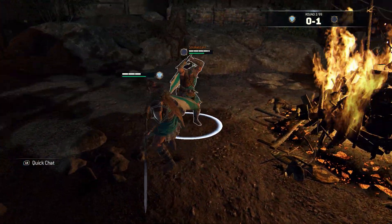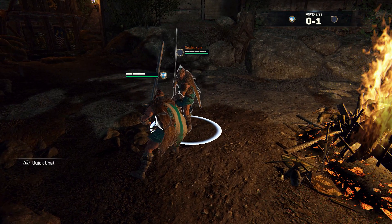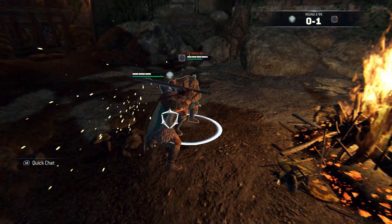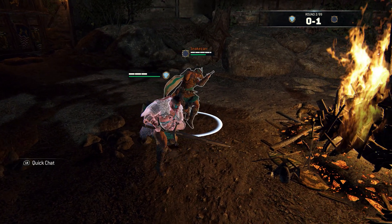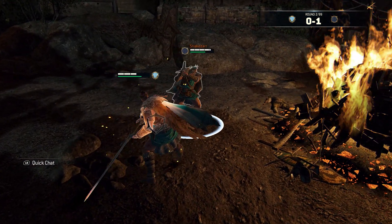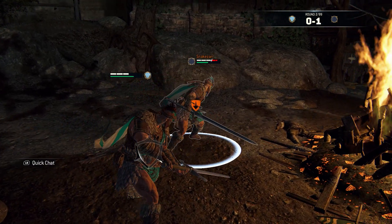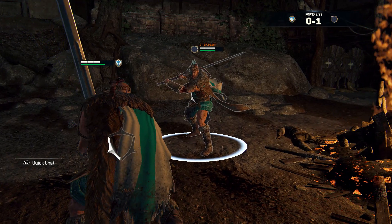On light parries you can go into offensive stance and land an unblockable for 30 damage. No need to change guard — both top and side attacks do the same amount. When you parry, hold down the heavy attack button and release it once the parry animation finishes. You might have to practice this a few times to not delay the follow-up.